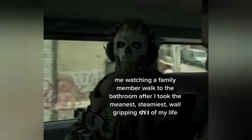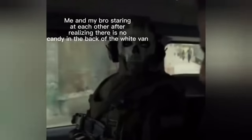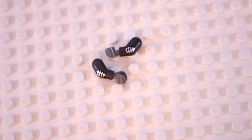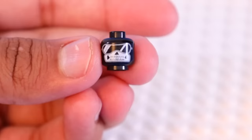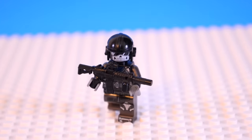Have you ever seen this meme? Well, this skull guy is actually a character from Call of Duty called Ghost, who a ton of you guys suggested I build. I used these legs and this torso with gray arms, then bought some custom printed LEGO pieces from a third-party site to make the figure as cool as possible. We got a super detailed gun and an awesome looking skull head, and now we can recreate this meme in LEGO.